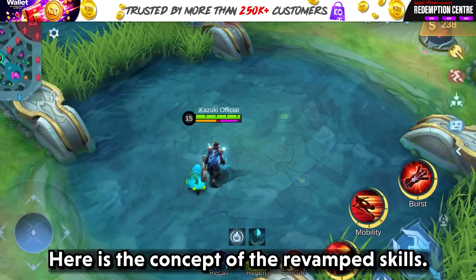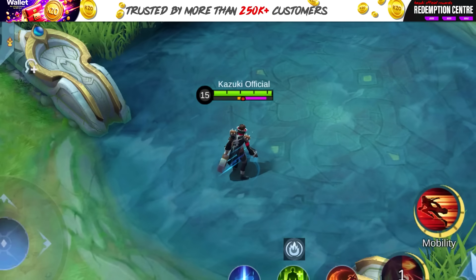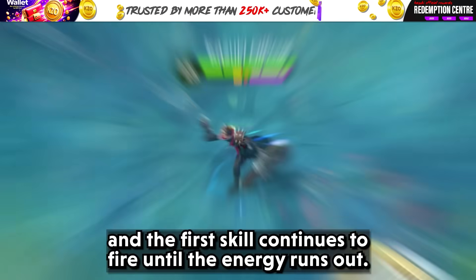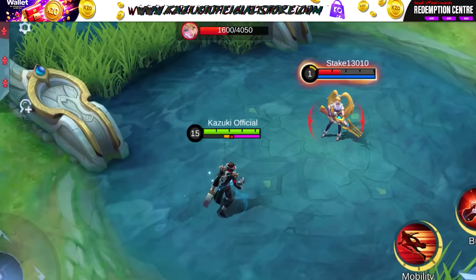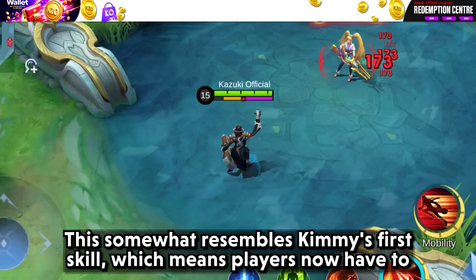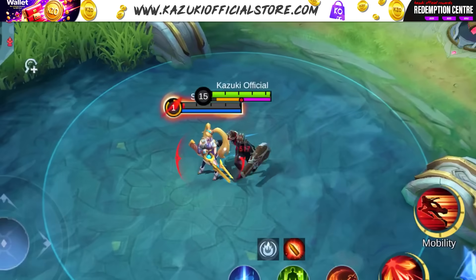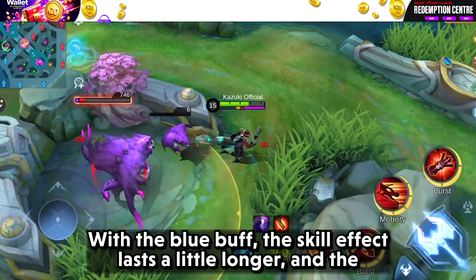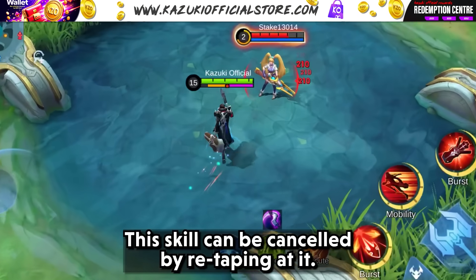Here is the concept of the revamped skills. The left side energy bar is used when using his first skill, and the first skill continues to fire until the energy runs out. This somewhat resembles Kimmy's first skill, which means players now have to wait until the energy bar is full to deal 100% of the damage. With the blue buff, the skill effect lasts a little longer and the energy regeneration is also faster. This skill can be cancelled by re-tapping it.